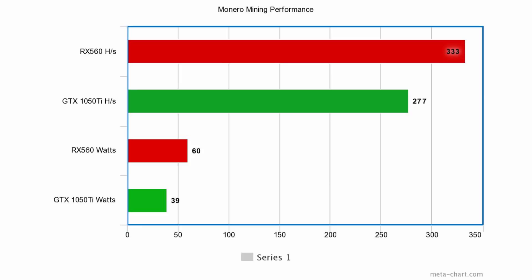Monero gives an interesting set of results. The RX 560 managed 333 H/s, beating the 1050 Ti which only managed 277 H/s. However, the power consumption tells a different story: the RX 560 used 60 watts for 333 H/s, while the GTX 1050 Ti used only 39 watts. With some tweaking, overclocking, or optimized drivers, I think the 1050 Ti could hash significantly faster at Monero — the low power usage was really surprising.